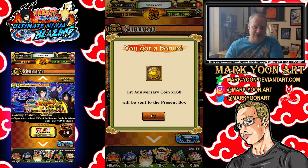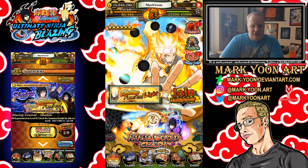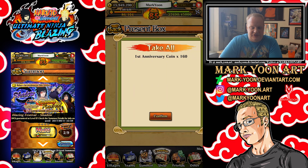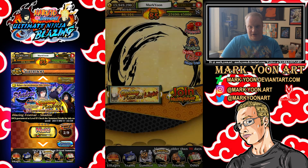We didn't get the character we wanted but we got some good characters. We got our anniversary coins from that. Let me know what you thought about the video, let me know who you pulled, and let me know what kind of content you guys want to see in the future. That's all for today, and as always guys, remember to stay powered up — peace.